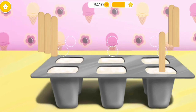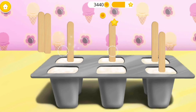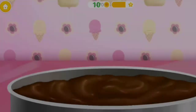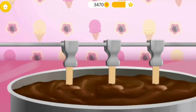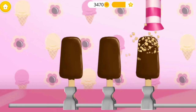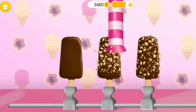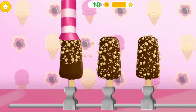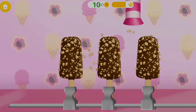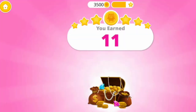Shove a stick down to each cup. Mmm, chocolate. Looks yummy. Sprinkle some nuts, please. You did a good job. Everyone loves your ice cream. Select your bonus coins.